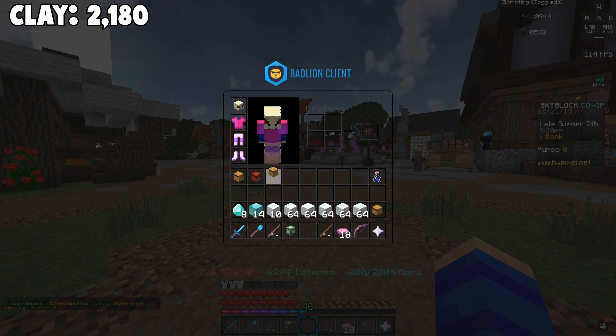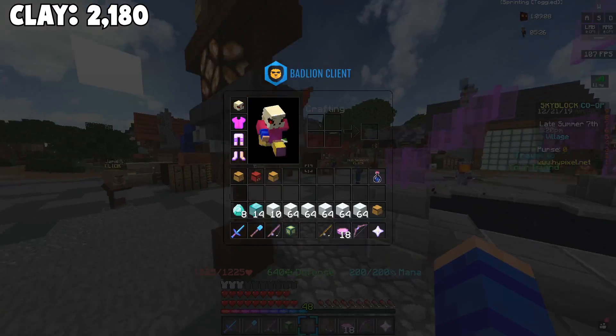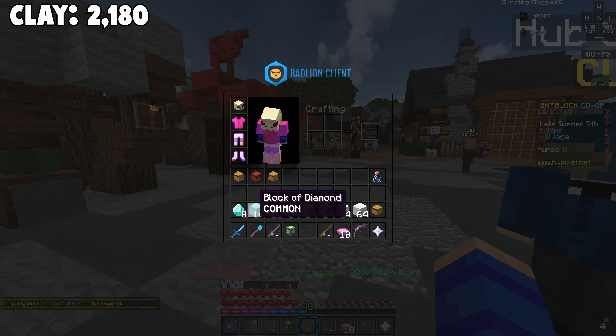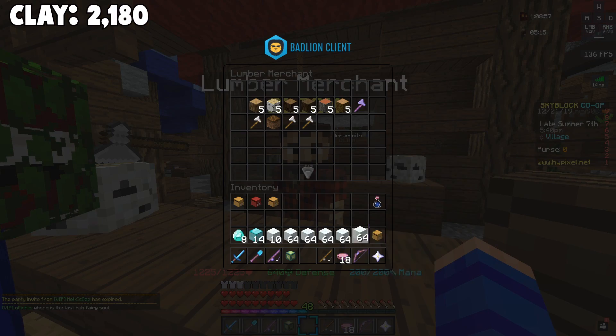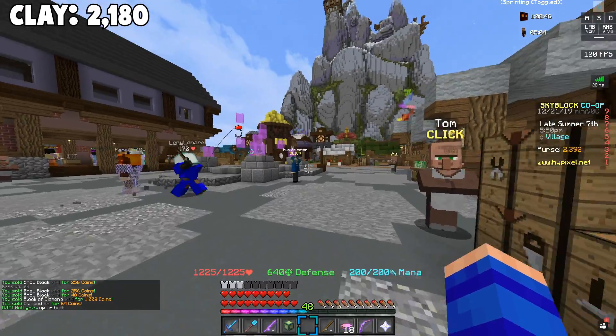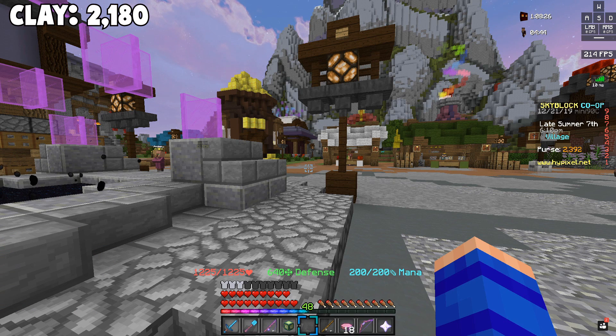I'll put that number on screen so nobody forgets it. Now it is the moment of truth for the snow minion. There are a lot of diamonds it was able to produce in that hour because of its short action time — I think it's like 5.4 seconds. After selling all the snow blocks we're already at 1,320 coins, and those 14 diamond blocks sold for 1,008 coins.